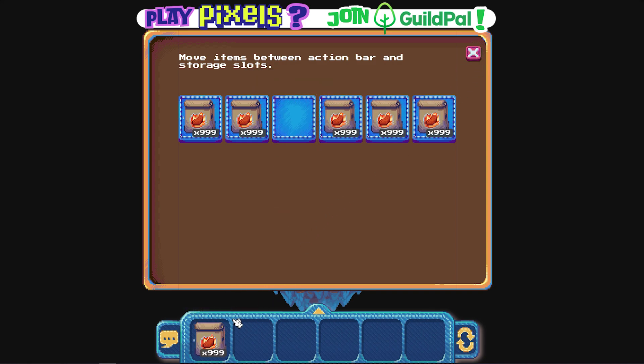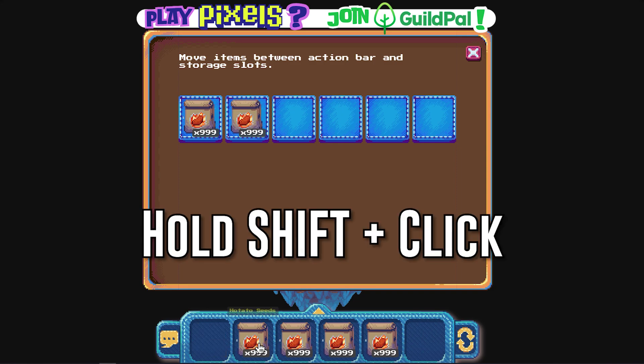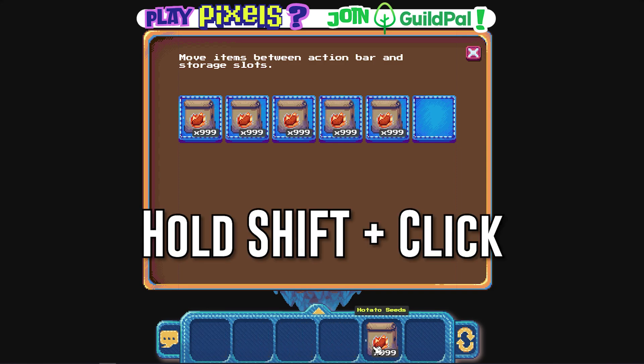Did you know that you don't actually have to keep dragging your items from inventory to storage chests like this? Just hold down the shift key and the item will auto transfer.